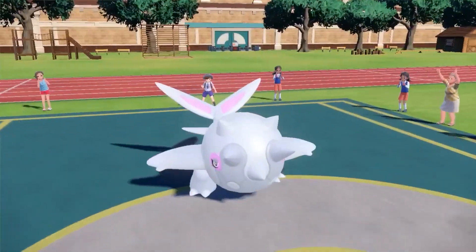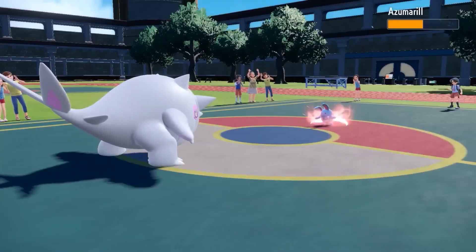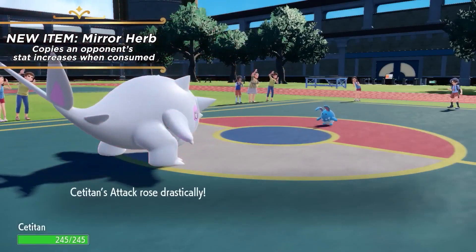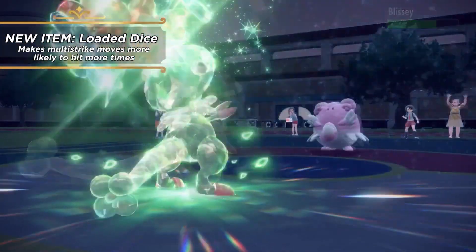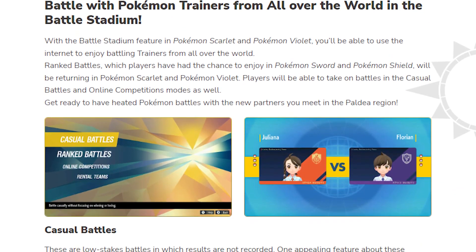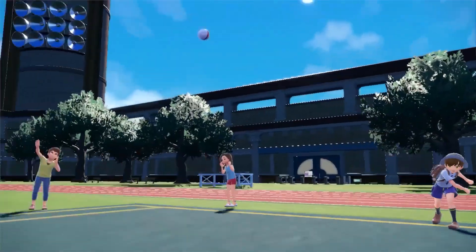The trailer also showed off new battle items coming to Pokemon Scarlet and Violet, including the Mirror Herb, which mimics a stat boost an opponent gives itself and applies it to the holder of the item. Another item is Loaded Dice, which makes multi-hit attacks have a higher chance of landing the maximum number of hits. Along with the new trailer, the website also detailed the all-new Battle Stadium mode, which acts as the game's online battle feature.